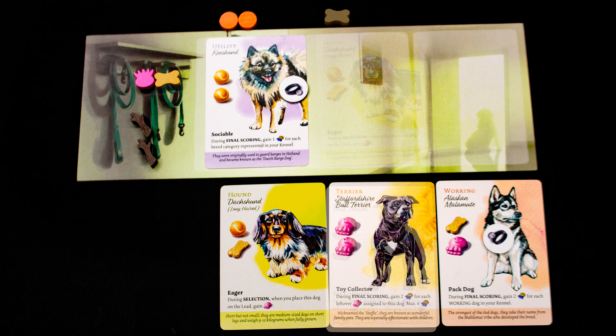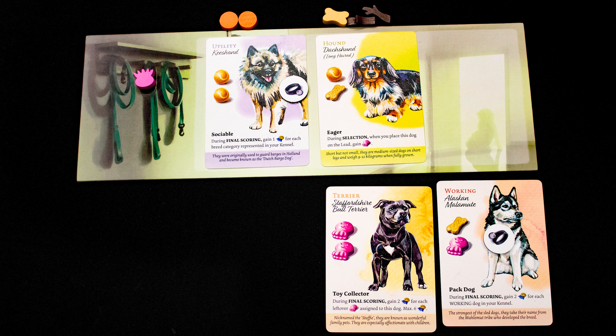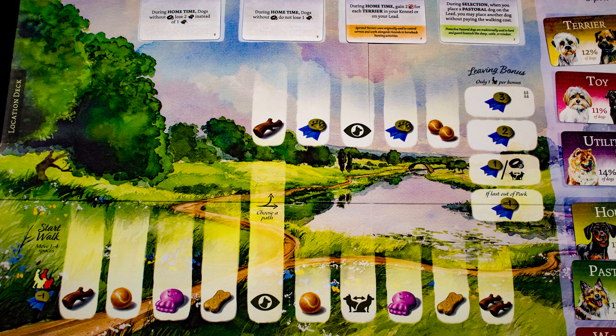For the dachshund, we don't have another orange ball, but we can spend two of another resource in place of any other. It has a special ability that gives us a toy when adding him to the leash, so we can now afford to walk the third dog. We are now at the walking phase.